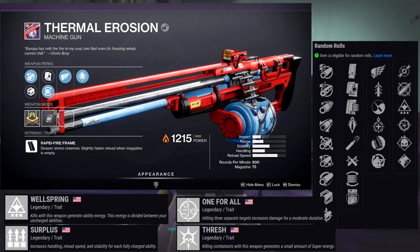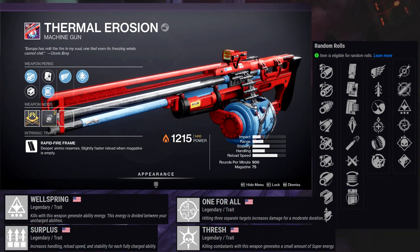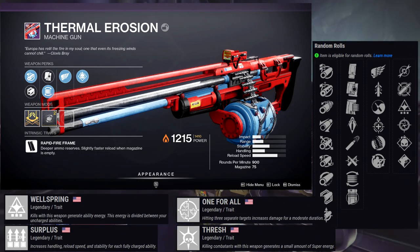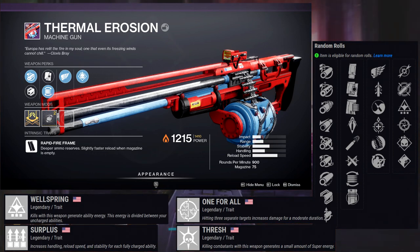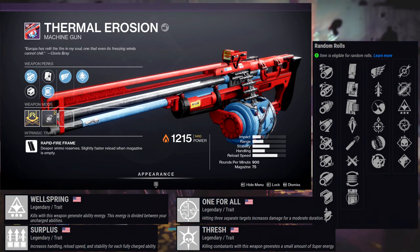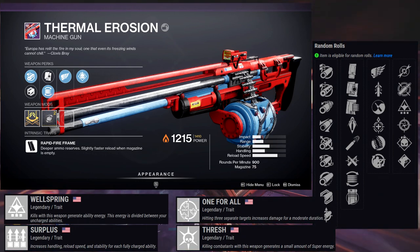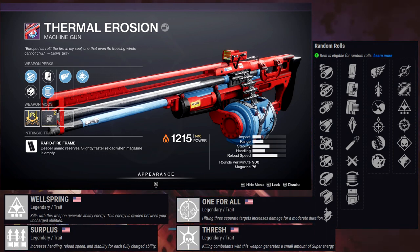For PvP you'd probably want Quick Draw and Snapshot Sights — that combo would be really strong. I like this weapon a lot, it's one of my personal favorite LMGs. You should get this weapon because having an LMG is always useful, it's really fun to clear ads, and Killing Wind with Demolitionist is a great perk selection. Wellspring is also worth considering since an LMG is usually for trash clearing — with Wellspring you're always getting your ability back faster. People don't give LMGs enough credit.